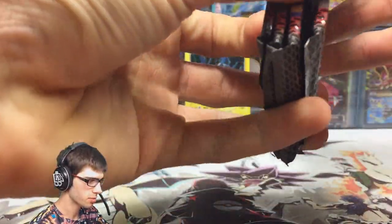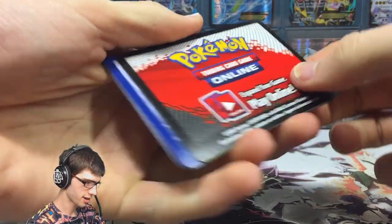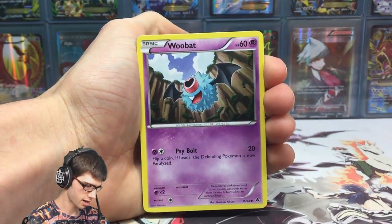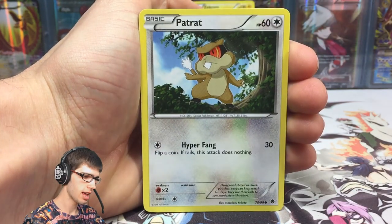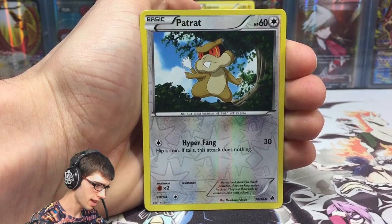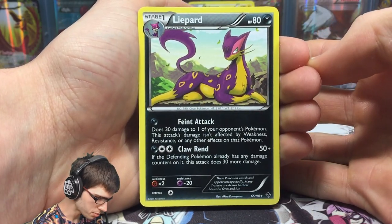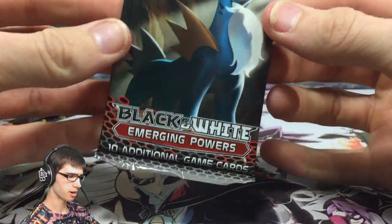Let's go in the order that they are. The best pulls from these packs, from what I remember, are your full art Legends of Justice Trio. Nice red Emerging Powers code card — hopefully you guys get something nice for TCGO out of that. Pretty much the go-tos are your holos and those full art cards. We've got a Sigilyph, a Galvantula, Audino, a Patrat Reverse Common with Hyper Fang, and a Liepard Regular Rare with 80 HP and Feint Attack and Claw Rend. Not bad — I love looking at these older artworks.